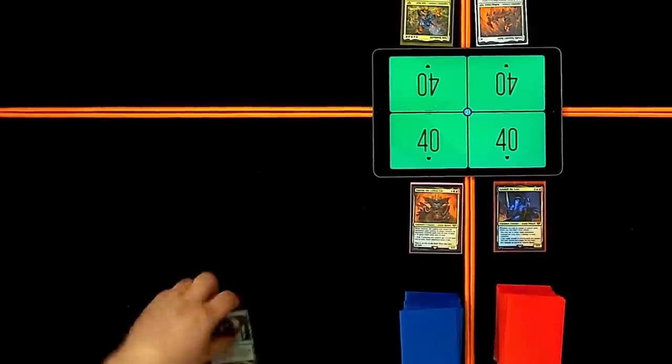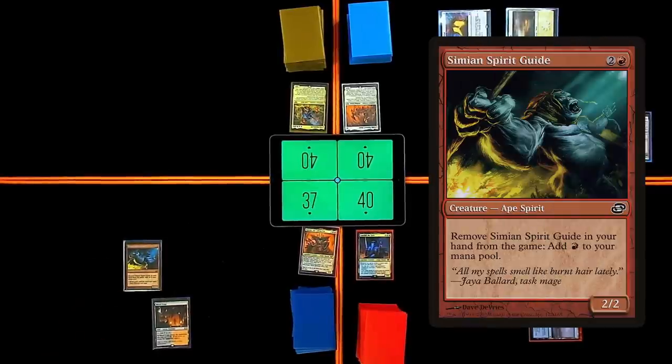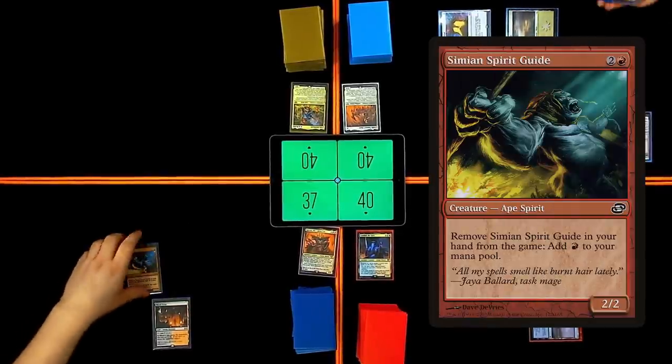Verdant Catacombs — yeah we're gonna pop Verdant Catacombs. Yeah, we'll be shocking in the Overgrown Tomb. We're gonna remove Simeon's Spirit Guide from my hand to add one red mana to my mana pool.